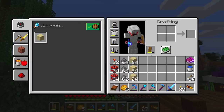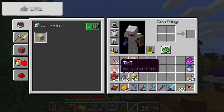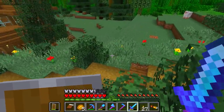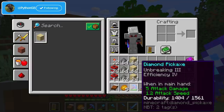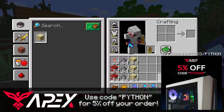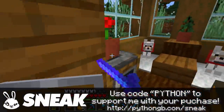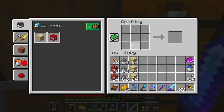Some of you guys might know what we're going to be doing today. If we can get ourselves a bunch of netherite today, I'm going to be very, very happy. In order to get yourself a full set of netherite armor, in addition to a full set of netherite tools — so that's all five of those things — we need a grand total of 36 ancient debris. The question is: can we get 36 ancient debris with the TNT we're going in with?